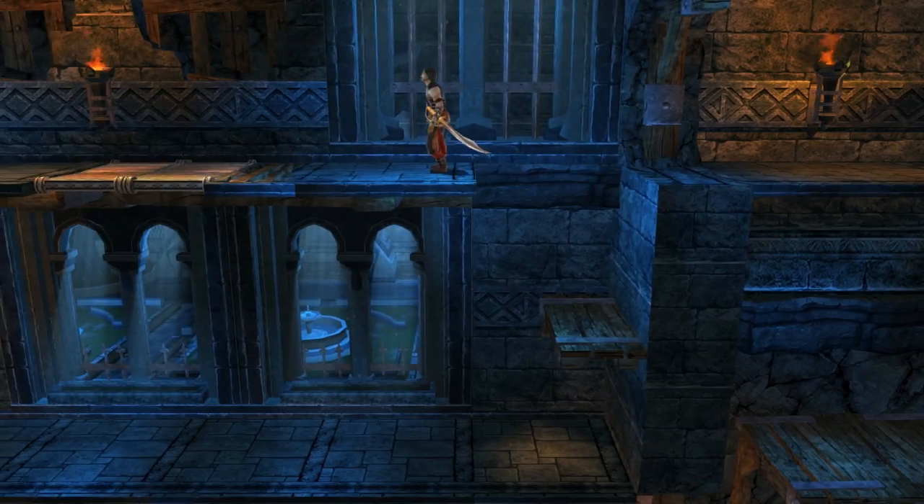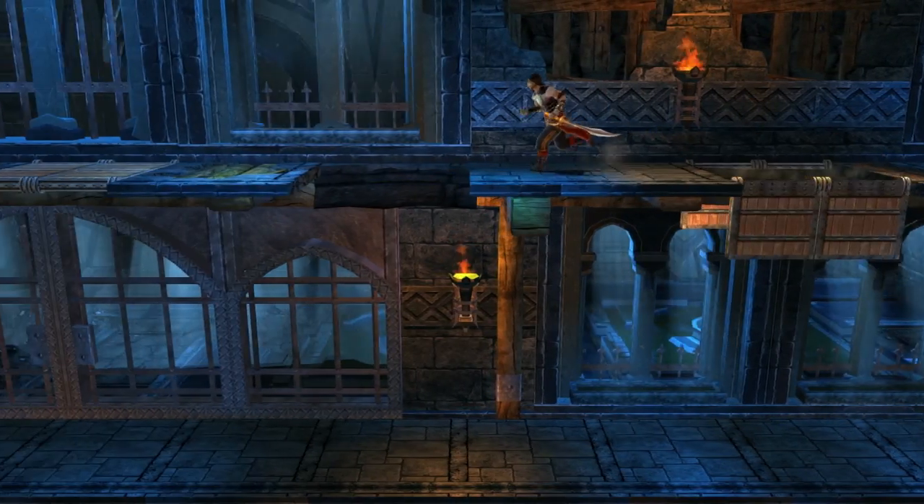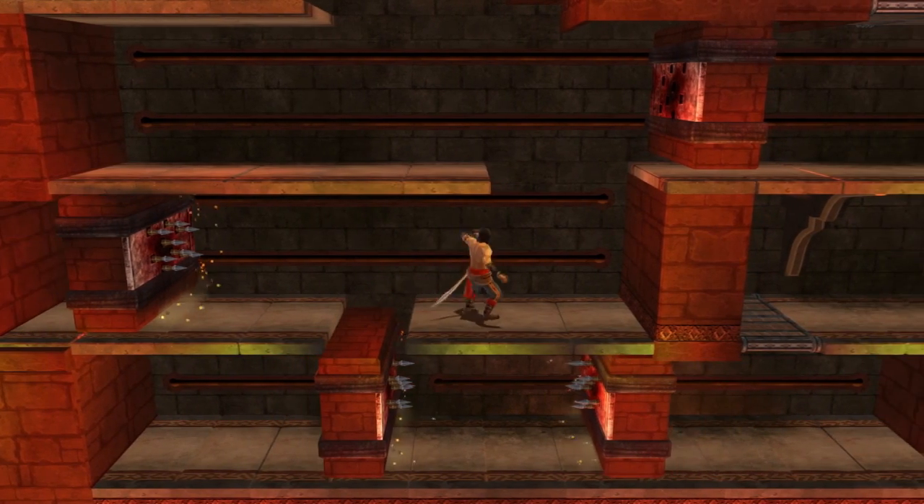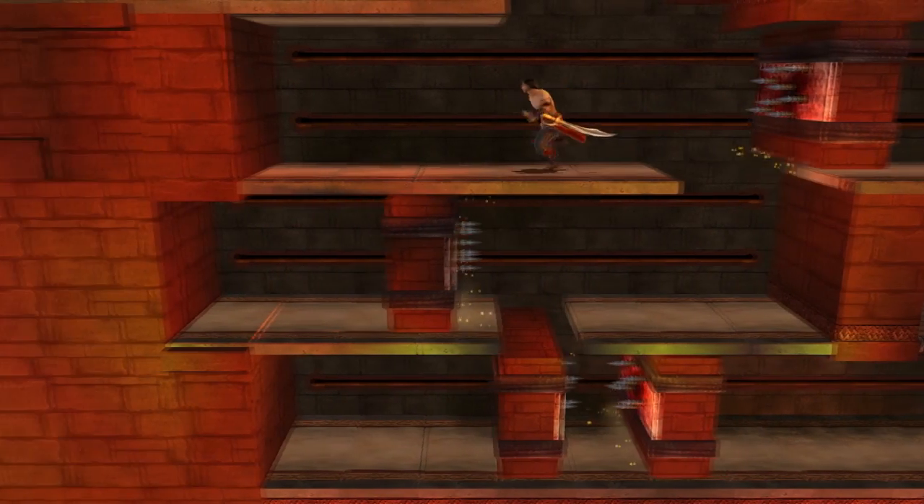Another objective we had with the team was to provide a more meaningful experience compared to the original one. One way to do that was to break the flat back wall in the level, to make sure the player knows where they are and why they are there. Another way of giving more meaning to the experience was to give the player memorable moments — some moments they would remember after playing. So we asked level designers and level artists to actually build those moments and make sure they were properly memorable.